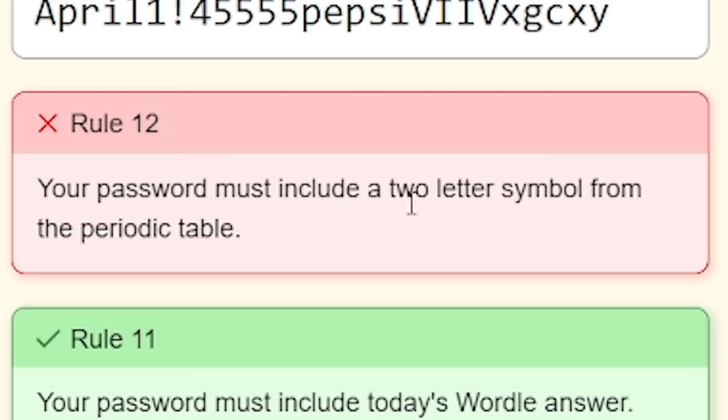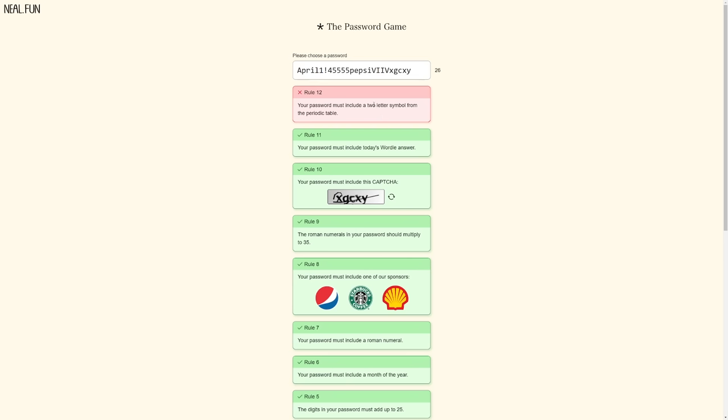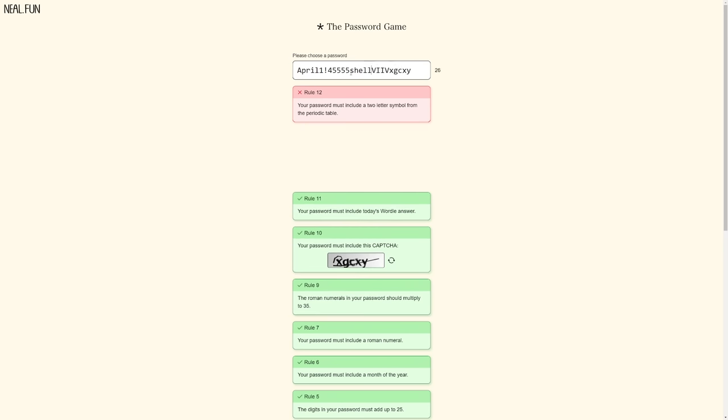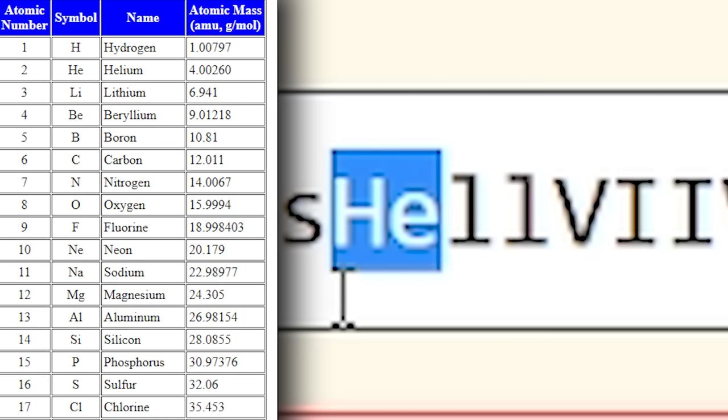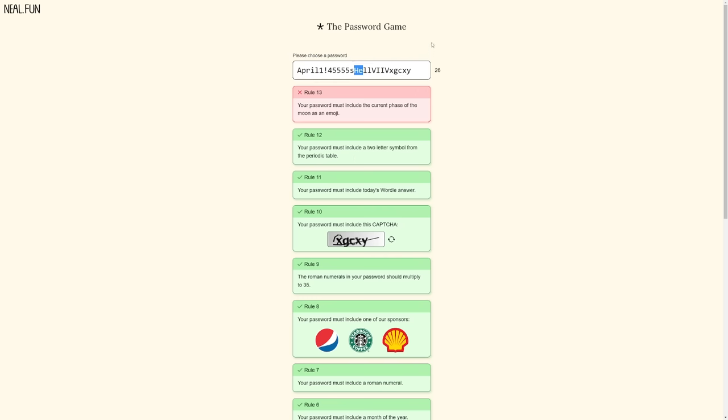Your password must include a two-letter symbol from the periodic table. I'm thinking if I swap Pepsi with Shell, that's still completed. I can then give ourselves HE - we got helium, because that is a two-letter symbol from the periodic table. Nice, that's done.